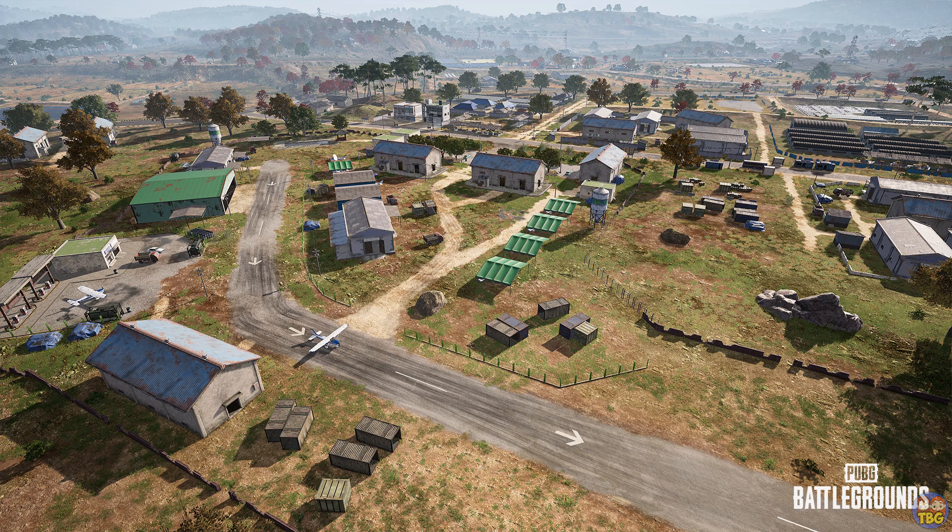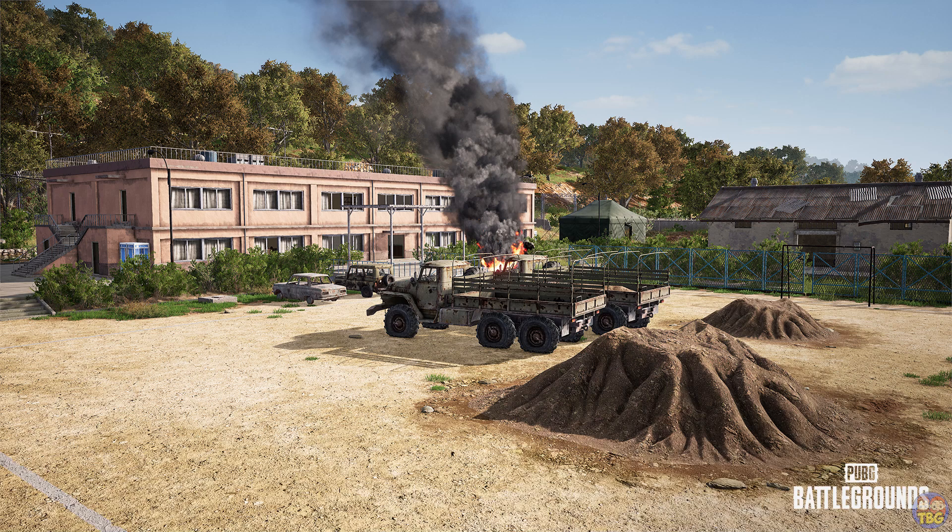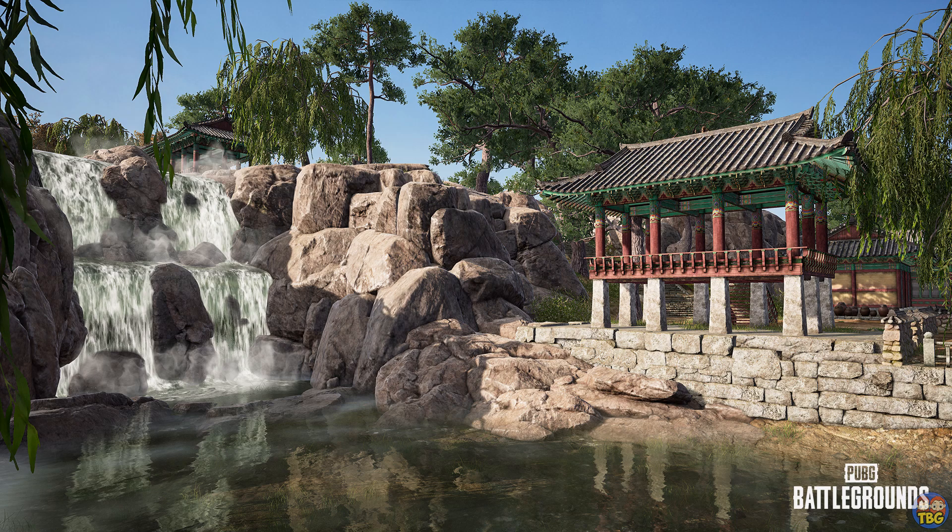It's an interesting looking area. Looks more appealing to me than the Miramar layout, which is a bit empty, and the Sanhok layout, which is a bit busy. It's like a nice middle ground that I think Erangel has. Moving on, we've got this one — another military camp. It wouldn't be a PUBG map without some kind of military camp. Looks like it's maybe on one of the coastal areas, with a bit of a bay and a little canal going off from it.